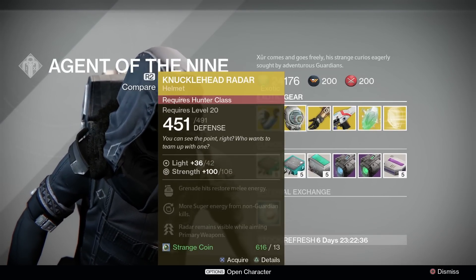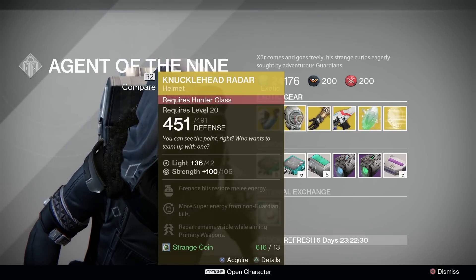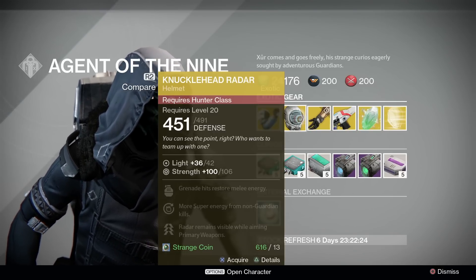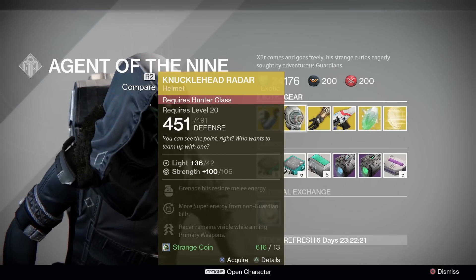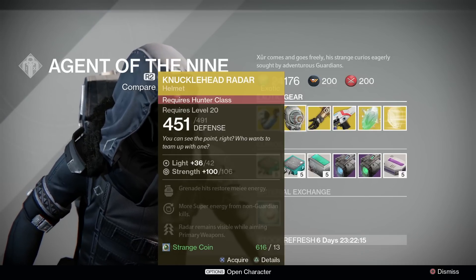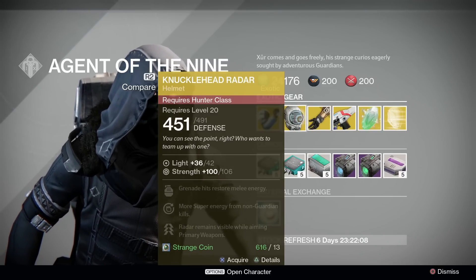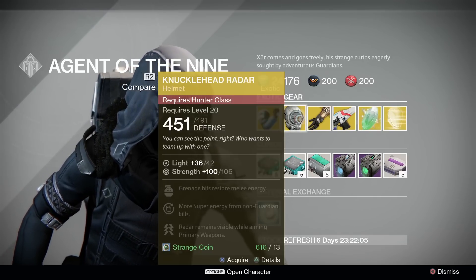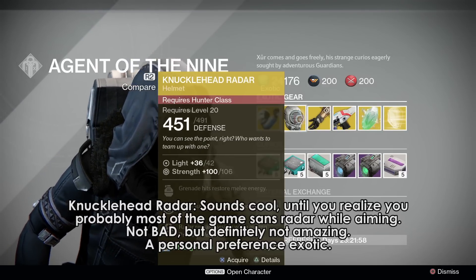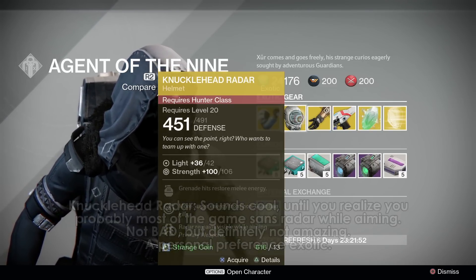Hunters, the Knucklehead Radar is for you, with a below average roll of 106 Strength. Grenade hits restore melee energy — that's alright. More super energy from non-Guardian kills — that's pretty good. The main bonus is where your radar remains visible while aiming primary weapons. Sounds good when you first hear it, but other helms and exotics are generally better. If you're the kind of person who cares about having their radar when aiming, you're probably someone who already has this, or has a Trials weapon, or has something reforged for Third Eye. Most of the community has adapted to playing without the radar active while aiming. That's not to say Knucklehead Radar is bad, but this is going to be a personal preference exotic depending on how much you value that radar while aiming. You can probably go without it though.